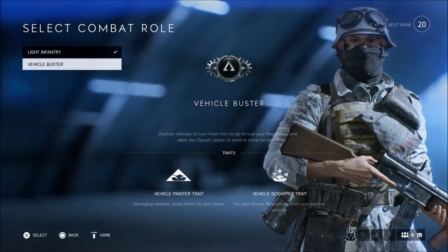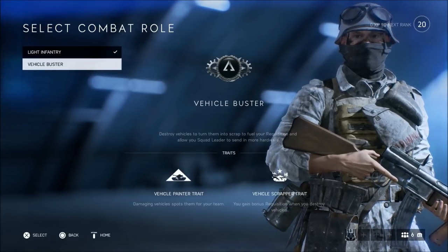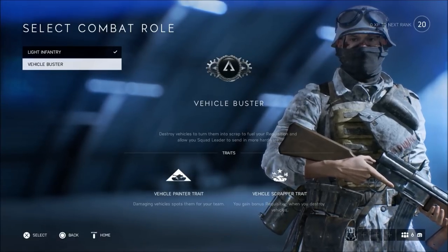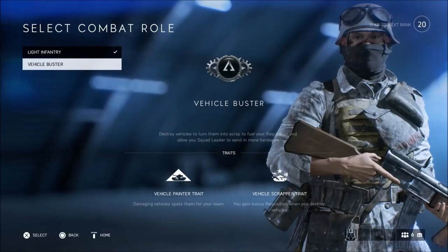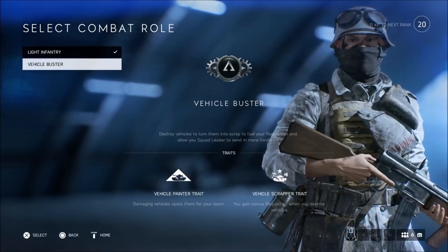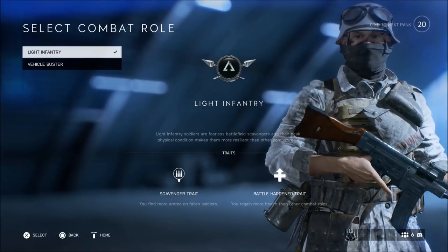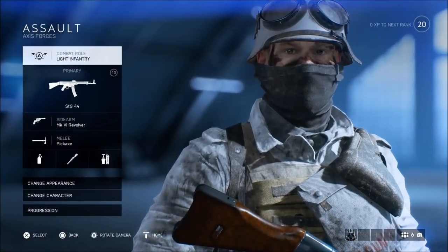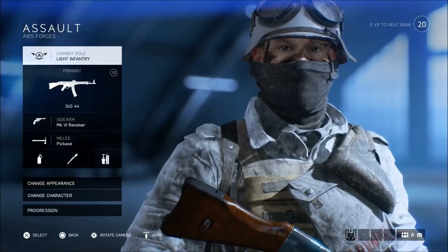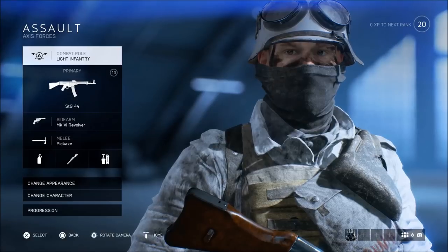Then you have the Vehicle Buster. You're able to spot enemy vehicles once you cause damage to them, so your teammates are going to be able to see where exactly an enemy vehicle is if you hit them with one of your gadgets or grenades. You also gain bonus requisition when you destroy vehicles. I just go ahead and use Light Infantry as my combat roll because it gives you more advantages — more than spotting vehicles and getting bonus points, especially since you have so many teammates that are probably going to spot the vehicle anyway.